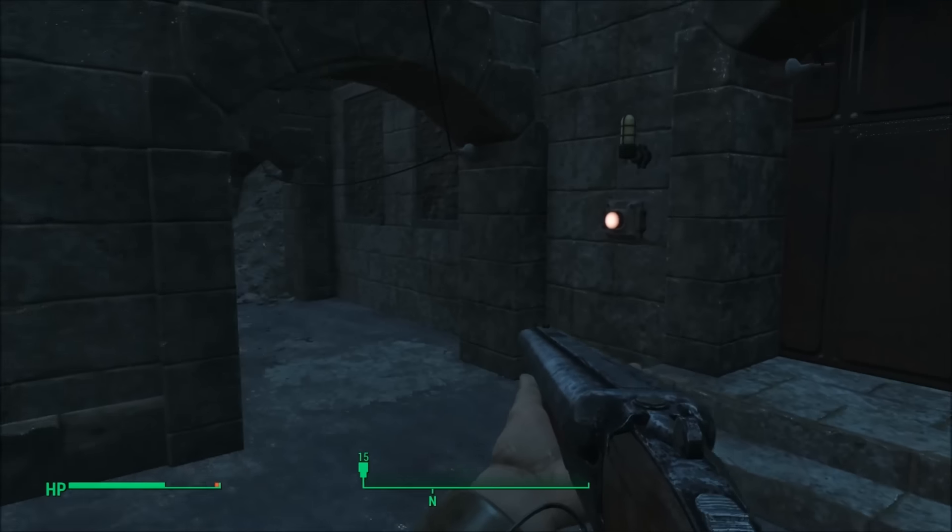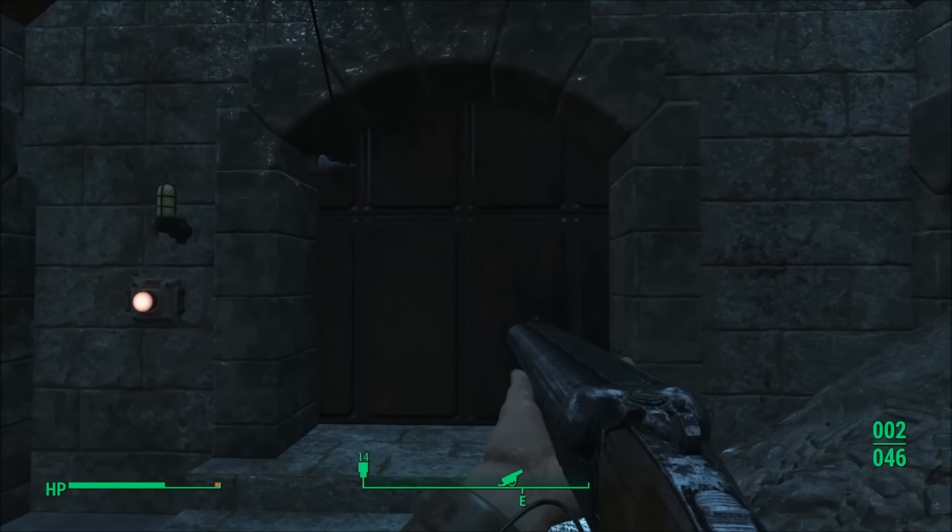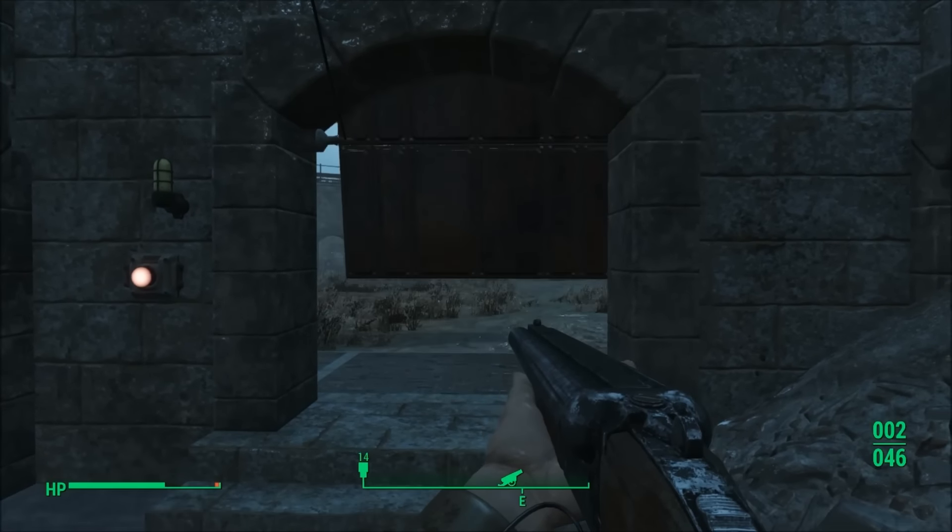As soon as you enter the west bastion, you'll notice a button on the wall. After clicking that, it should open the door that was previously locked, giving you nice easy access to the armory.